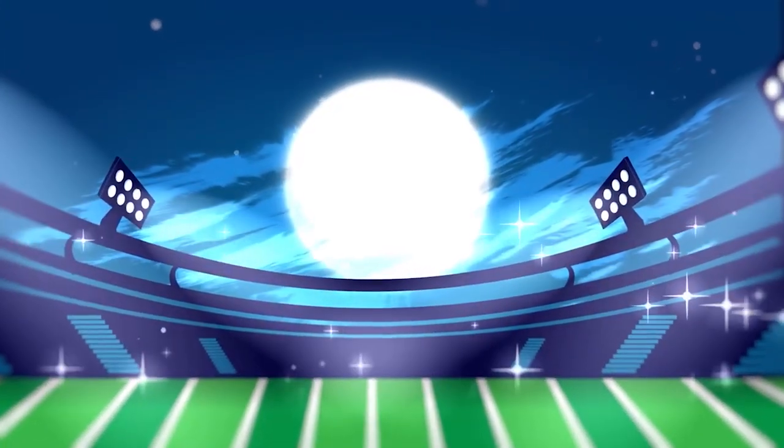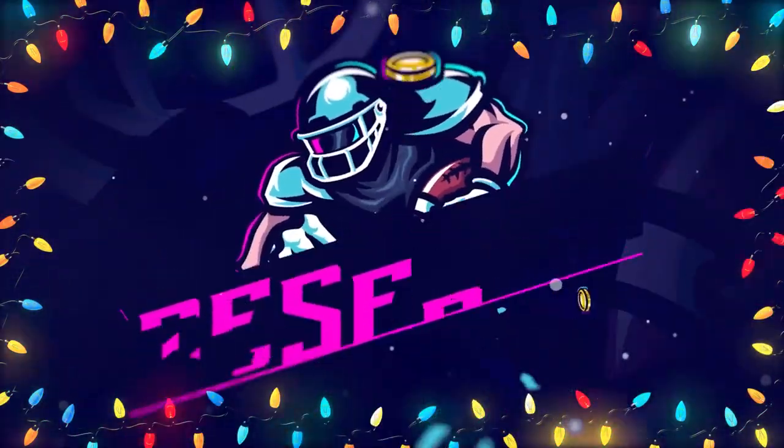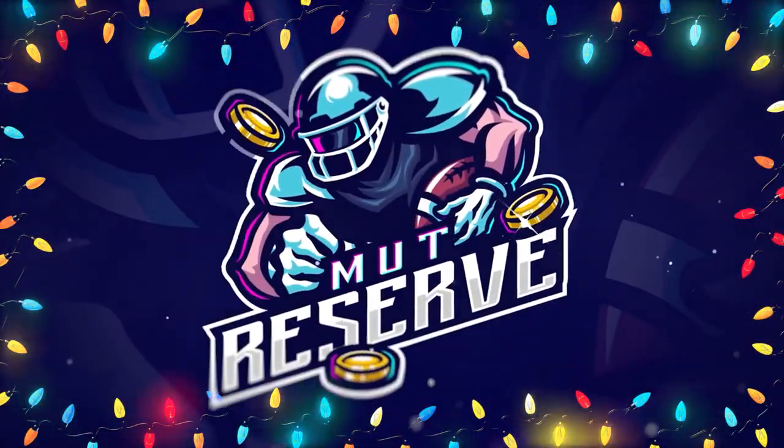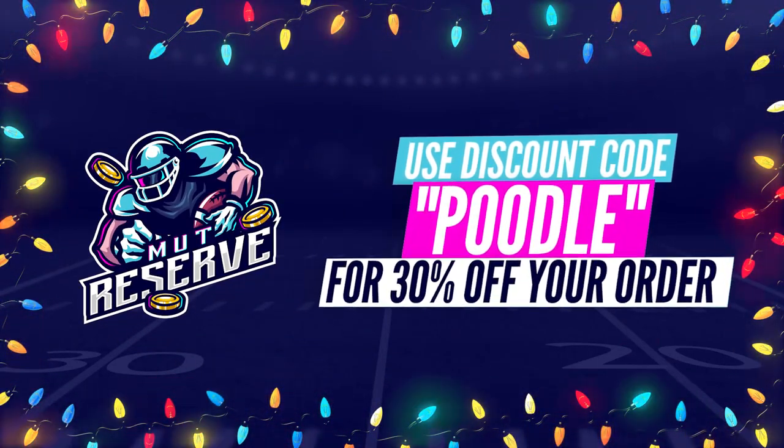Fast, cheap, and reliable coins — look no further than my sponsor, MuttReserve.com. Heading over to MuttReserve.com, they're awesome to work with. They got super cheap, fast, and reliable coins. Make sure you use code Poodle at checkout for an additional 15% off your order.